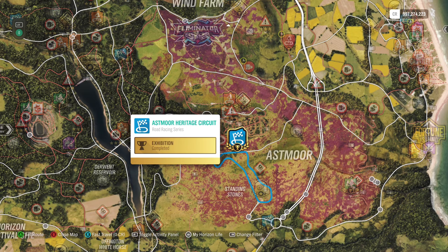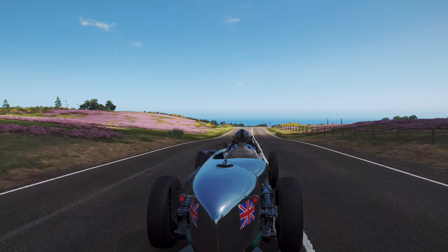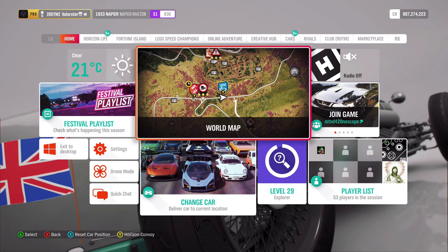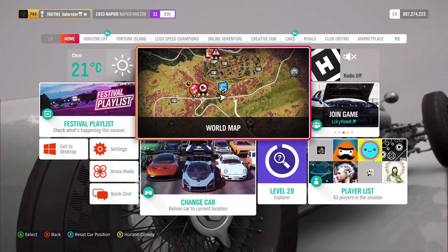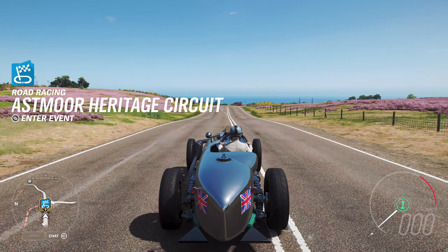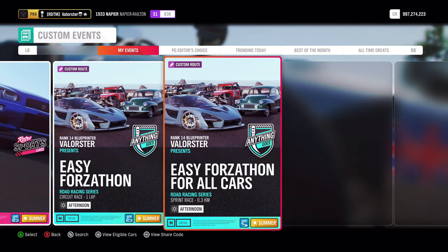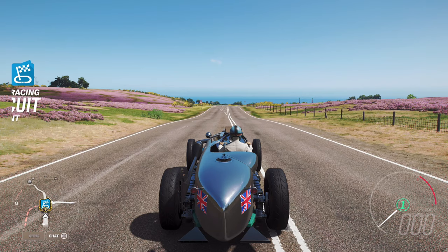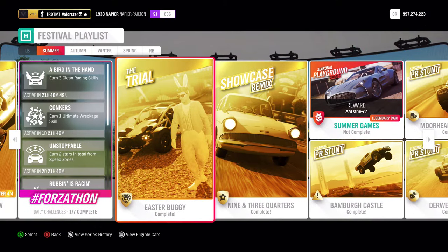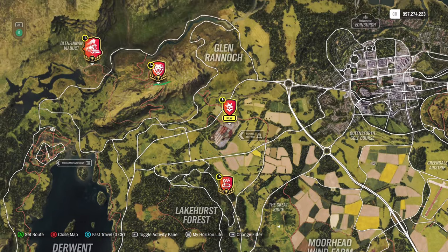Then to win the three road races, I'll quickly go there and show the code if you can't find it. I am in the Napier car because that's the only car that's around one million in the auto show — other cars are 10 million. Go to solo custom events, take this one, it's only driving straight. Just do it three times and you'll have the Forzathon done.